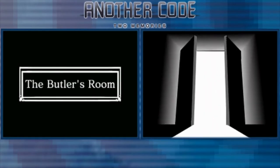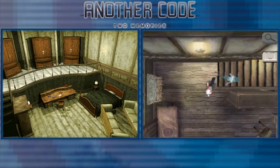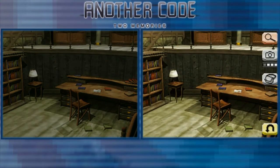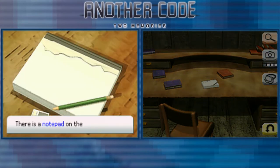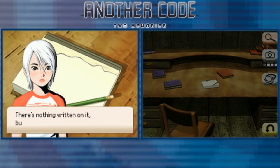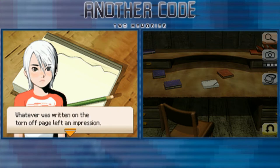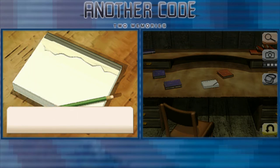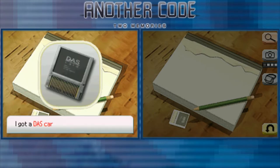The butler's room. A large desk sits in the room — there is a notepad on the desk. This notepad is new. Ashley, is that your father's? Yeah, it might be. There's nothing written on it but the top page is torn off. Whatever was written on the torn-off page left an impression. There's a desk card here — a small card lies next to the pad.